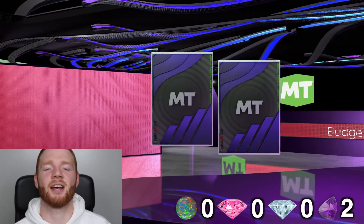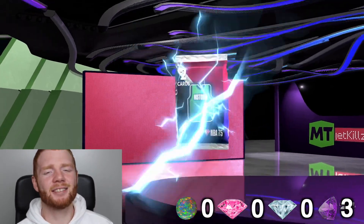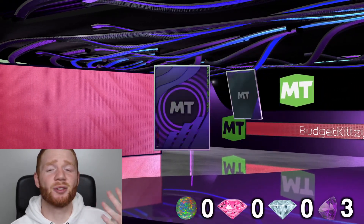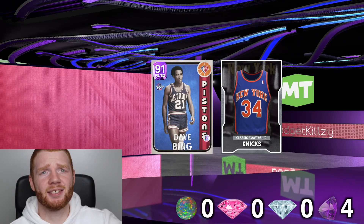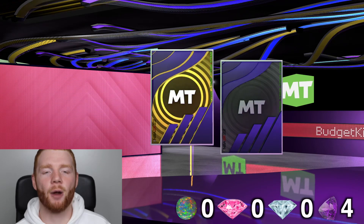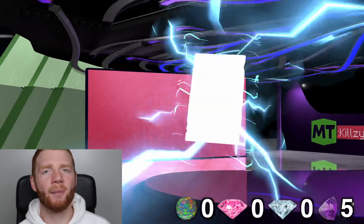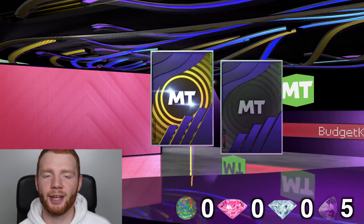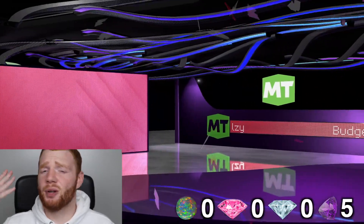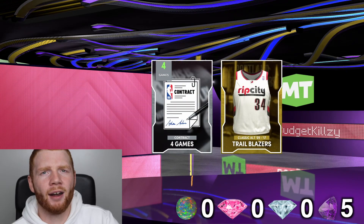We get another amethyst — Karl Malone again — and then Dave Bing. At least with this one there's nothing we have to put in the exchange and no time limit. We can just open them all up and hope for some good players. We're getting so many amethysts. The good part is I was also able to do all the challenges for the lifetime agenda at the same time.